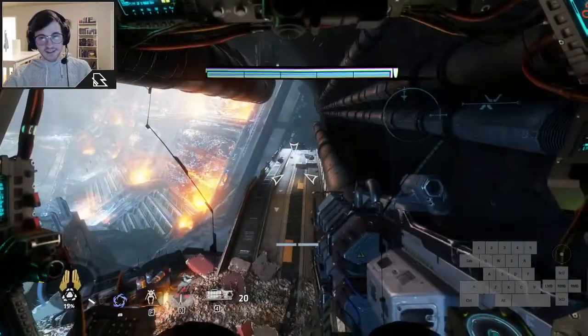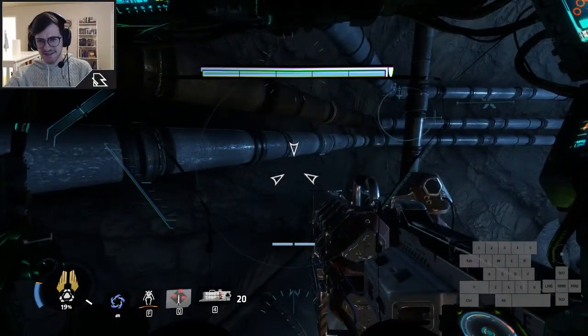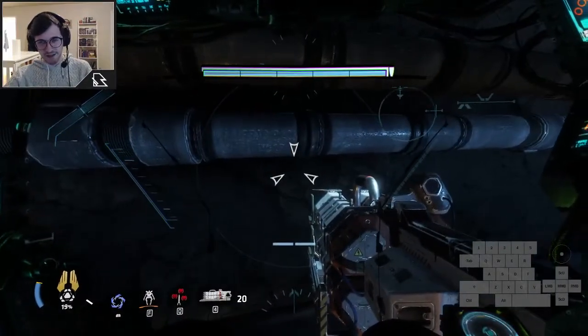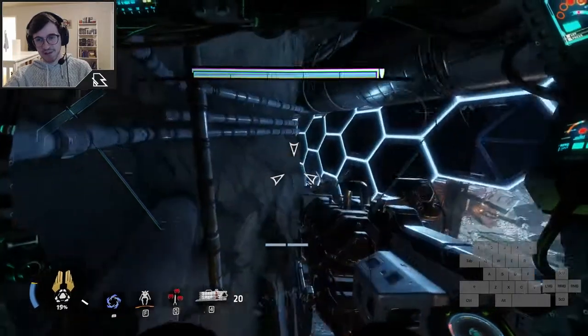We're actually going to disembark out of BT and clip out of the map. I like to look straight at the wall. So I'm going to look at the wall, disembark out of BT — my screen is going to look really crazy — and then we're going to get back inside BT, which is going to clip both of us outside the map.